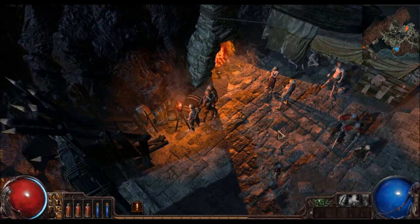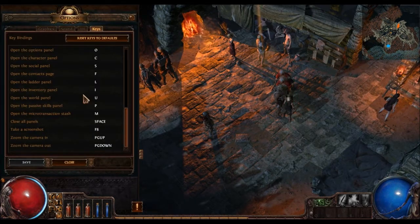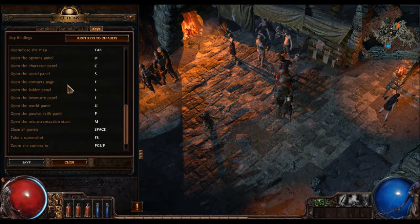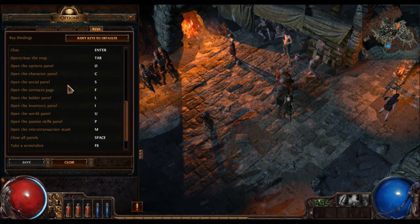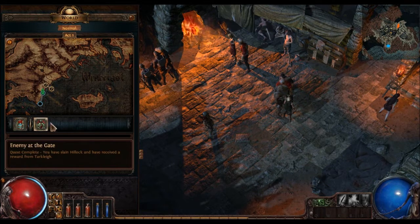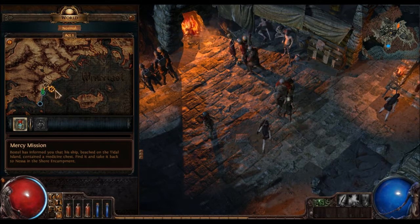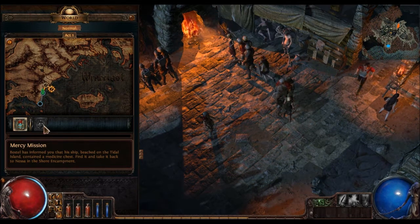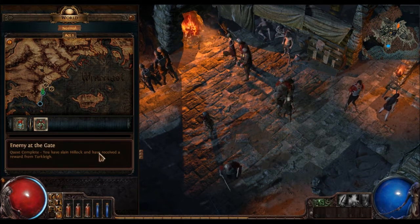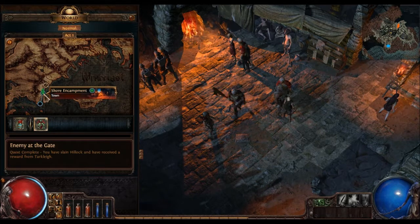Let's bring up the map - the world panel view. This actually shows you current quests and completed quests. Current quest is this mercy mission - the question mark on the map shows where I need to go. This one's completed - enemy at the gate, that's the killing of Hillock to get into this shore encampment where I am at the moment.